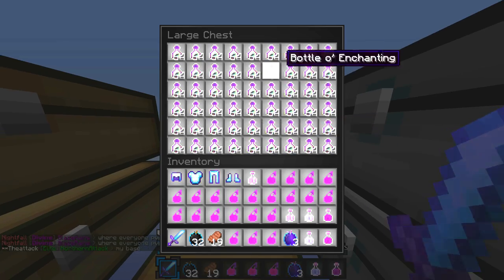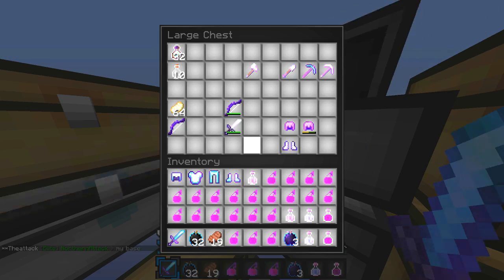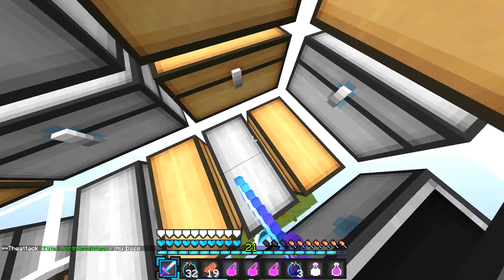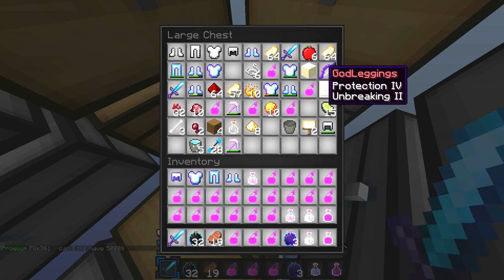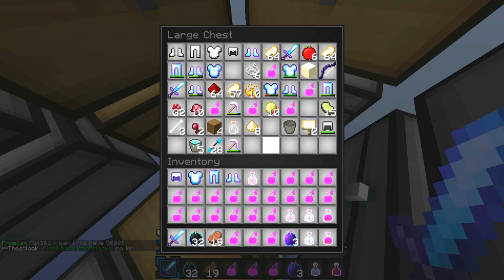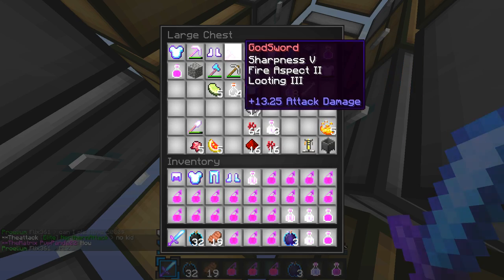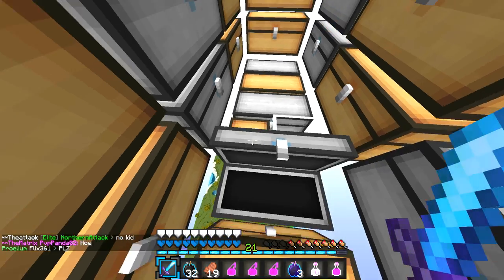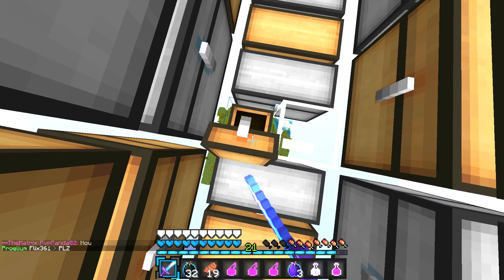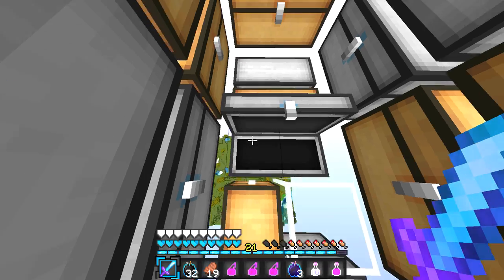We got immortal and all the good stuff. You could sell this for a lot, I don't know if anyone would really buy it though. Here are some chest plates, boots, leggings, and swords — oh, it's a nice sword.